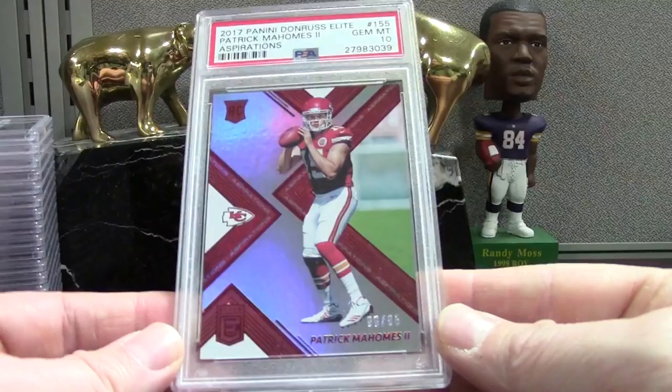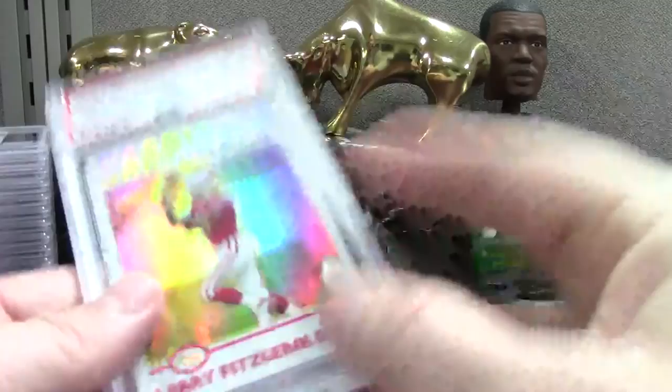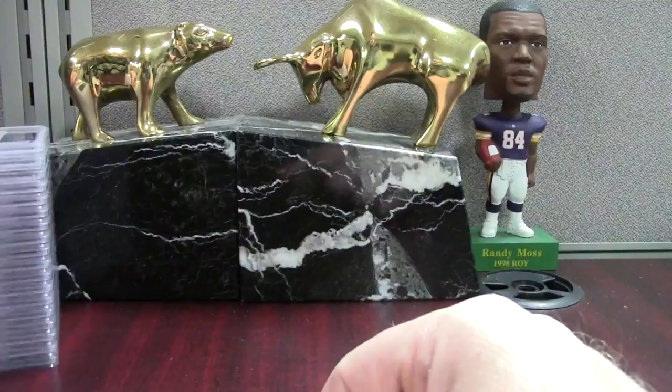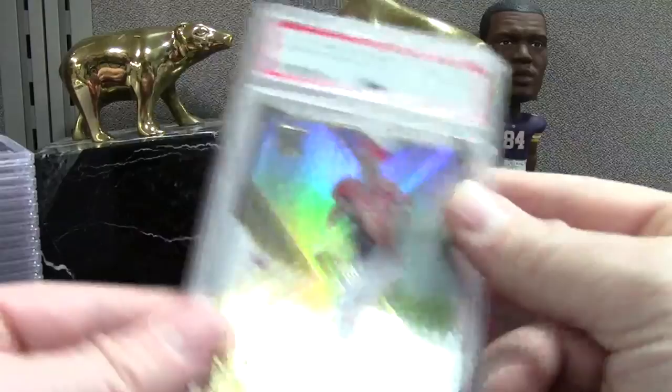One of the coolest cards in the order in my opinion — FitzGerald Topps Chrome Refractor rookie mint 9. Beautiful card — he just passed somebody yesterday, might have been receiving yards or receptions. Patrick Mahomes — this is the base version numbered to 489 — a nice clean PSA 10 on this one.